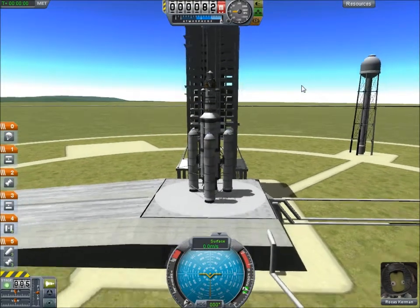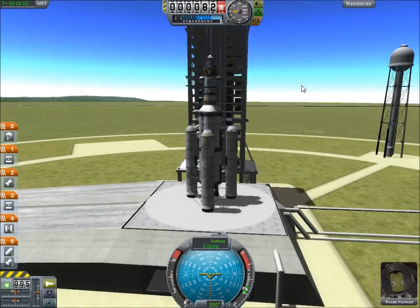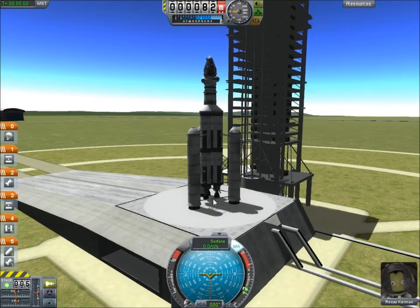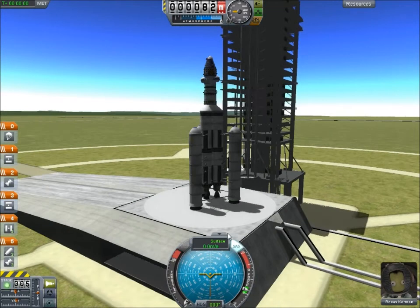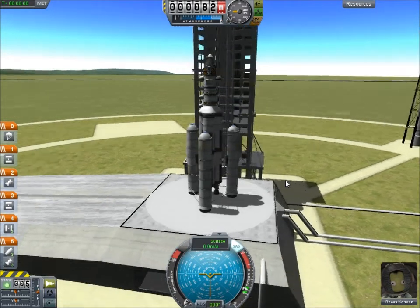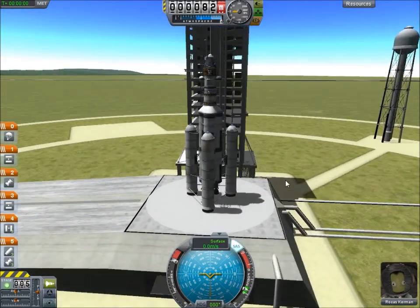Now we're going to want to be starting ourselves. First thing we have to do — there's a couple of things you need to do before you launch or, as I said, you will not be going to space today. The first and probably most important is to use the advanced SAS module. To use that you simply press T and you see the little SAS light come on down here — that's put our stability module on. The computer is now controlling these engines and is trying to keep us on course as best as possible. It usually does a pretty good job. Going straight up until we tell it to do otherwise. The other thing is we need to push our throttle all the way up to maximum so when we take off we get tons of thrust.